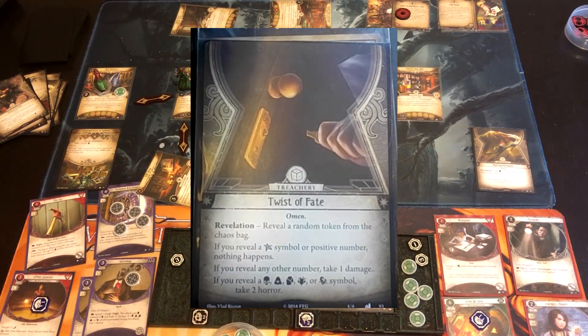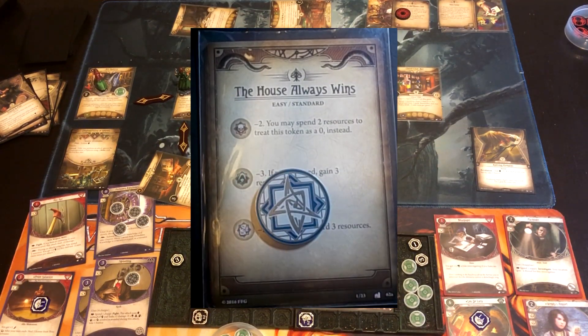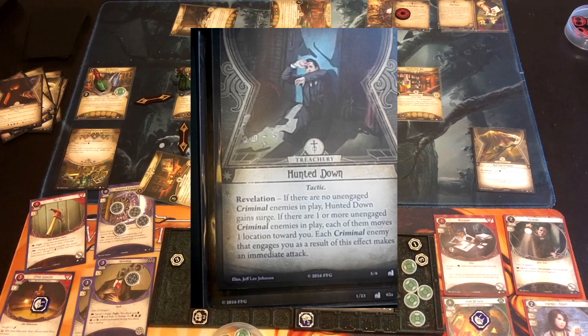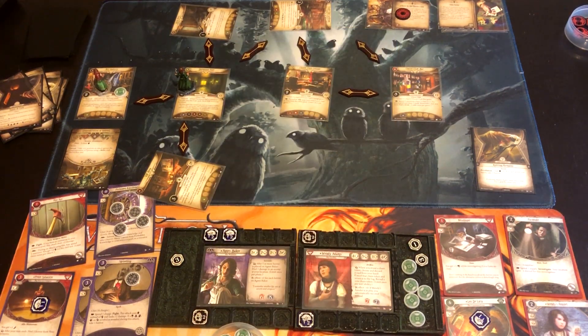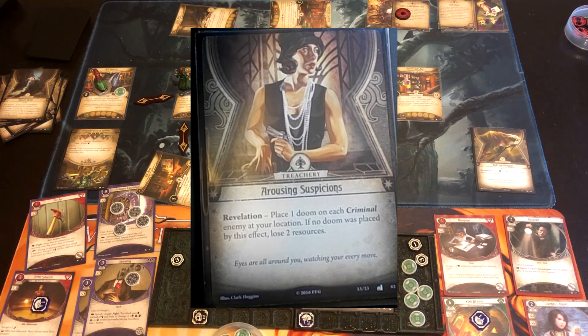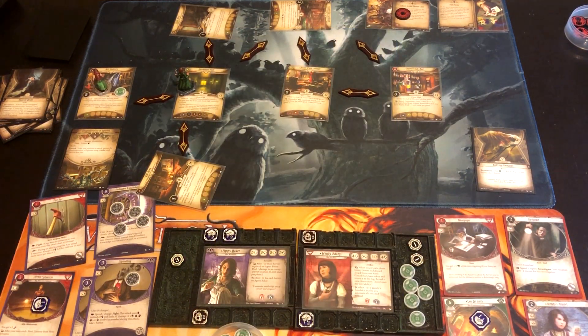Agnes gets Twist of Fate. We draw the Elder Sign — nothing happens. Excellent! Wendy gets Hunted Down. There are no unengaged criminal enemies, so it surges, hitting Place One Doom on Each Criminal in Your Location — there are none, so she loses two resources. She has plenty — that's fine. I thought it was something about the drinks, which would have caused me a lot more pain.